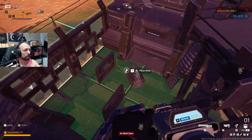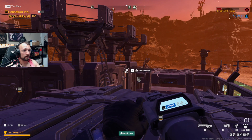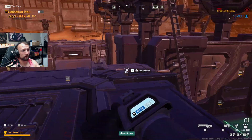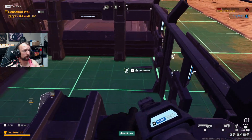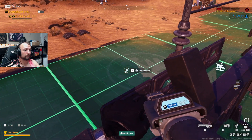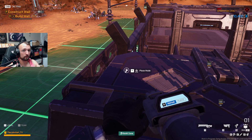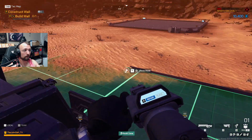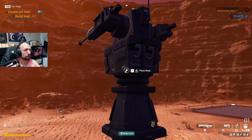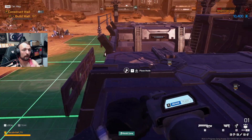One thing is that you're not always going to be able to have a tight, compact base like this. Sometimes it is going to be more beneficial to spread out the base. Just remember to focus on putting the electric fences at where the entrances are, so as the bugs come up they are initially stunned. Make sure the fences are connected to something strong and durable like a bunker.